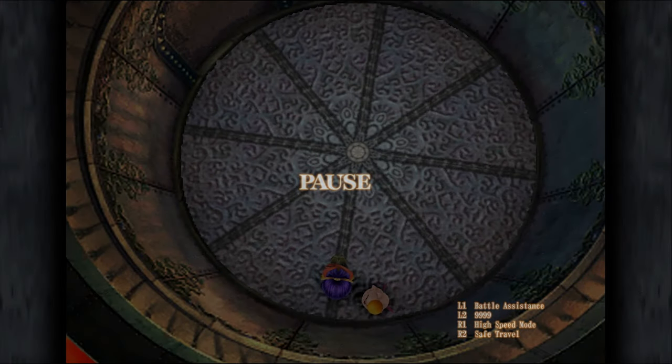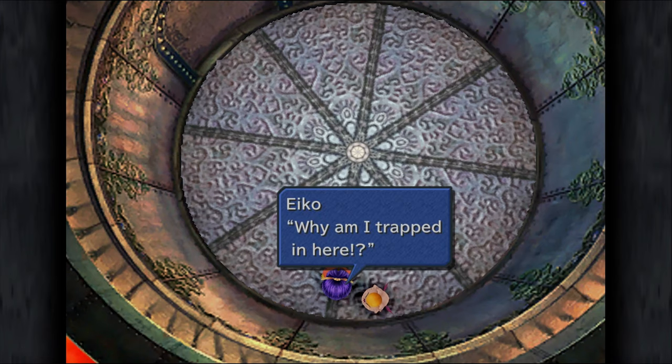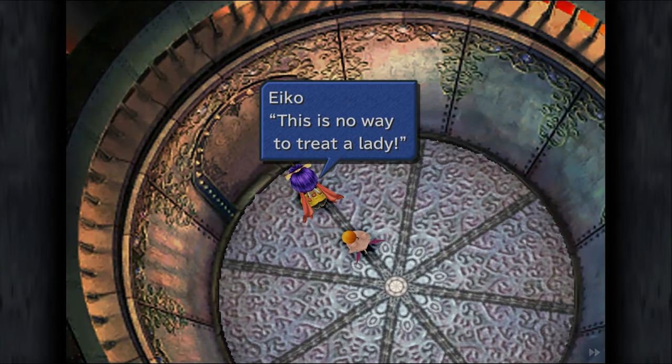Hey, how are you doing today everyone? This is Kim from KimPlays here with part 17 of my walkthrough of Final Fantasy IX. Last time we went to Wallowert and we also did some shockable stuff, and today we're going to the Desert Palace with Kuja.